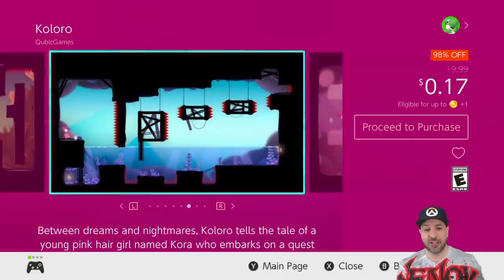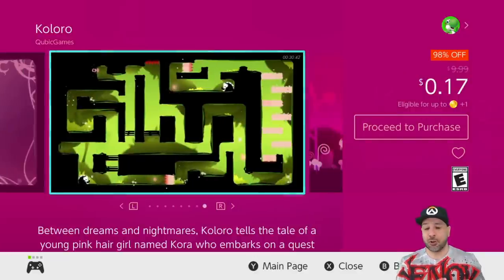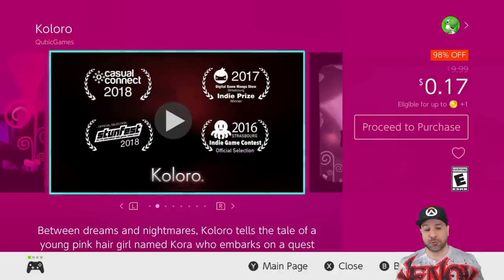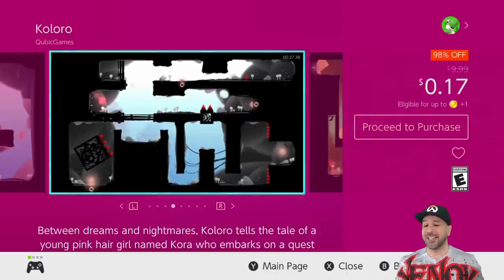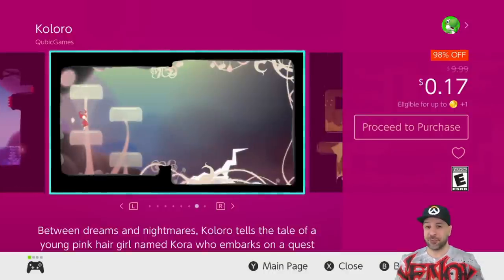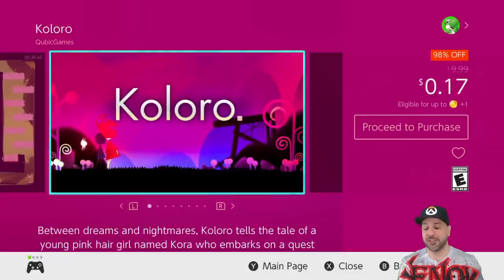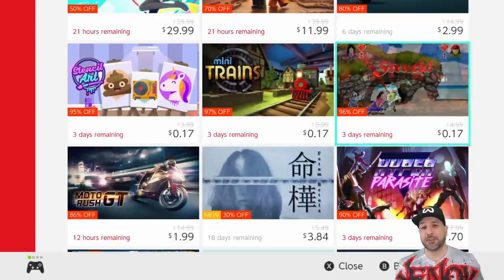We're nearly at the last two Cubic sale games. First is Coloro — basically a puzzle platformer with really amazing visuals and very simple one-button controls. At the same time, the stages are beautiful, the gameplay is varied, and for 17 cents this is one of the best pickups you can do this week if you like puzzle platforming. It's a definitely awesome game — I would have almost recommended Coloro even at full price. At 17 cents it is one of the games you should definitely get before the sale ends in only three days.